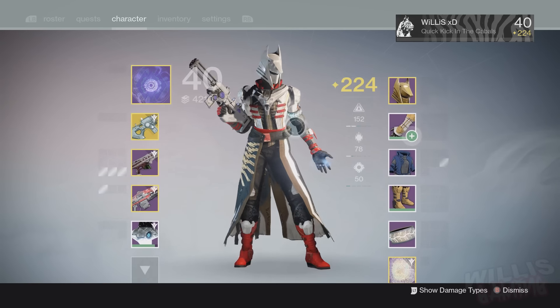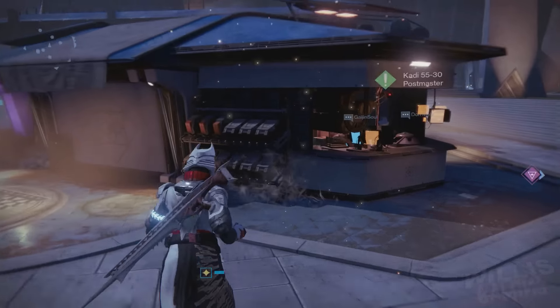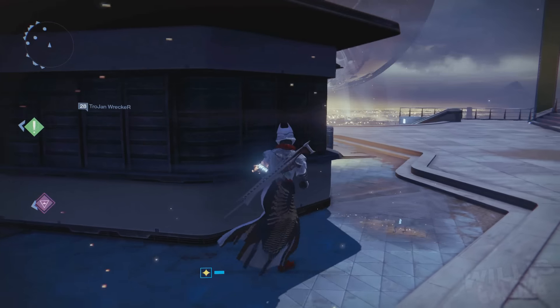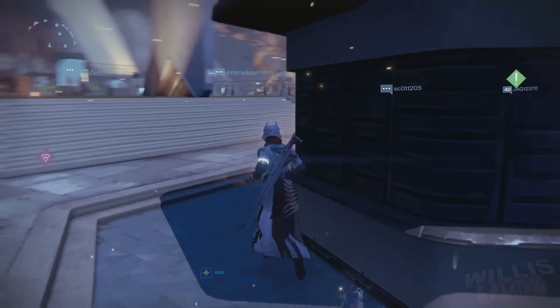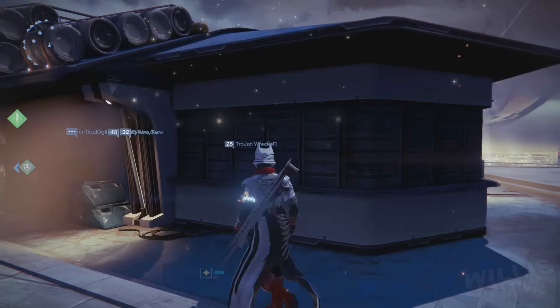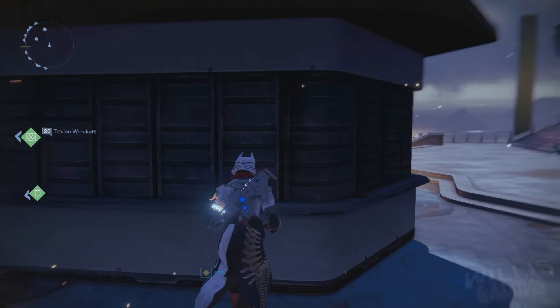With transmogrification in the game we could make everybody look different and unique, just like it was in House of Wolves with the etheric light ascending. I'm not saying bring that back, but maybe open up one of these empty booths here in the Tower as a transmogrification vendor. Maybe you can rename it to something different — I don't know if World of Warcraft has trademarked the word.